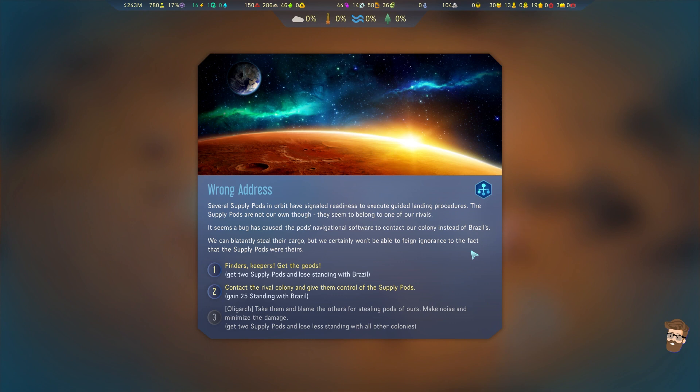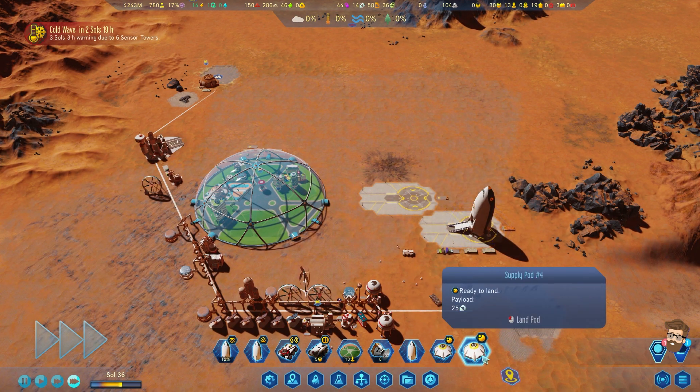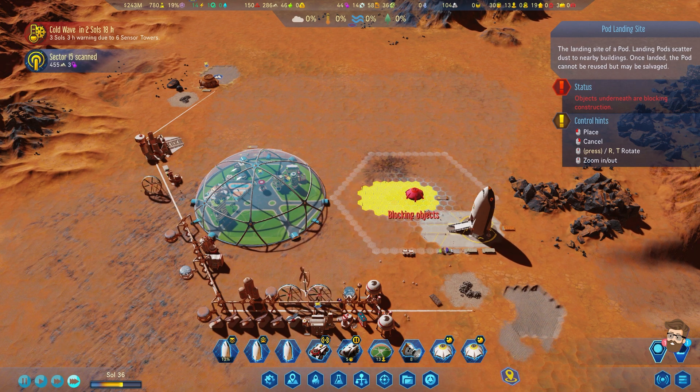Several supply pods in orbit have signaled readiness to execute guided landing procedures. The supply pods are not our own - they belong to one of our rivals. A bug caused the navigational software to contact our colony instead of Brazil's. We can blatantly steal the cargo but won't be able to feign ignorance. I'm absolutely going to take those supply pods because I know what's in them - electronics and machine parts. Booyah! Let's absolutely get those machine parts right now.